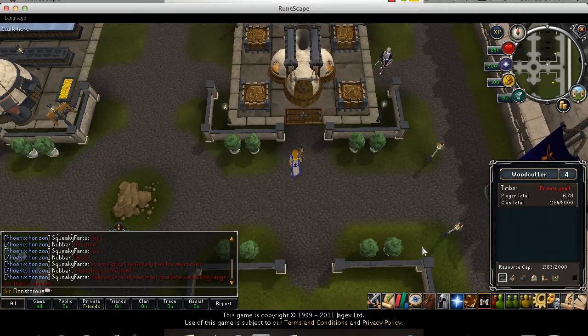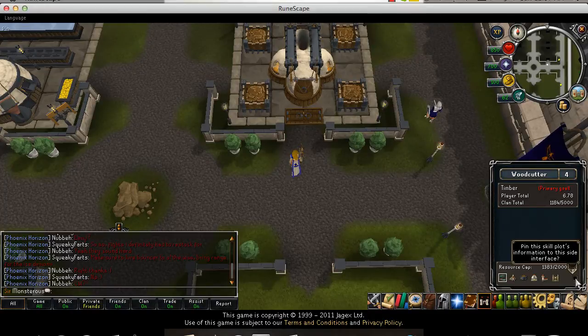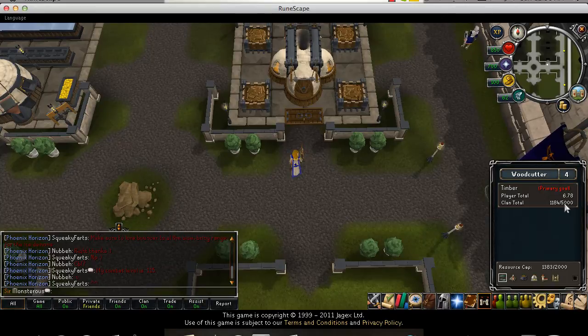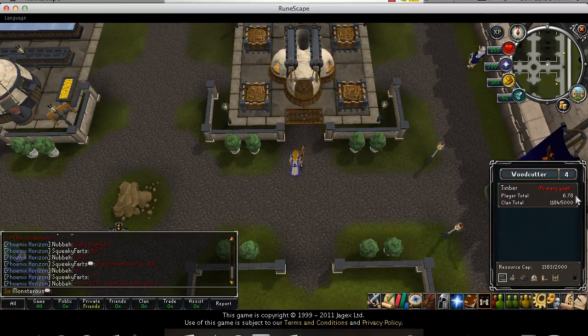Each skill plot has its own tab in the interface. Each tab shows the goal — in this case it's 5k timber — the clan total which is how much the entire clan has done, and the player total which is how much you've done individually. Your leader can set whichever plot they want as the primary goal.